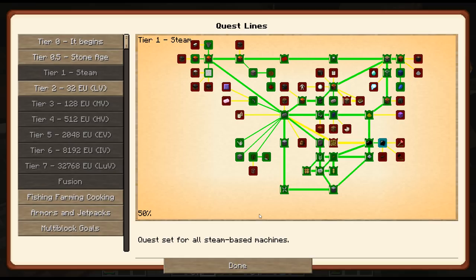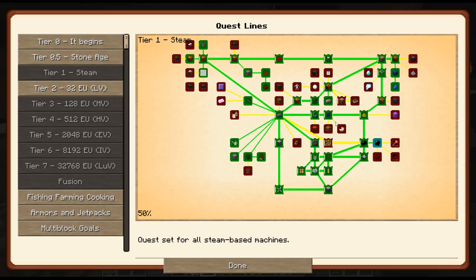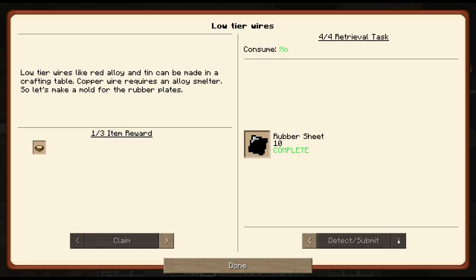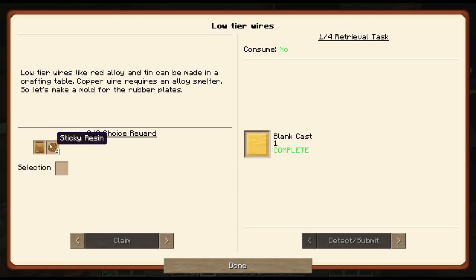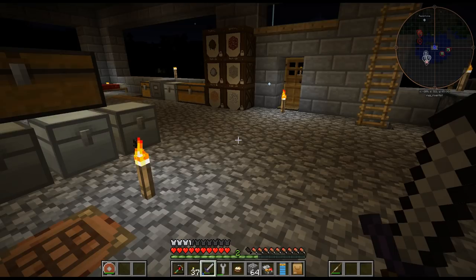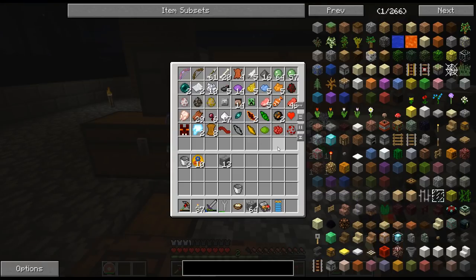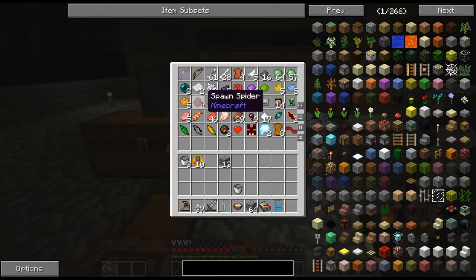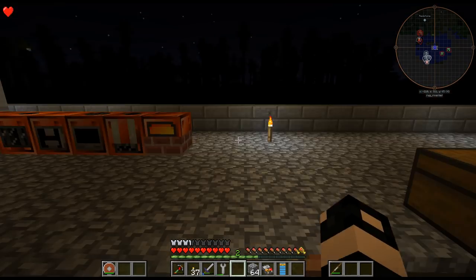I did a couple of little quests here and there, just for the loot bags basically. I ended up doing the blank cast and then the casting form, even though I already had one. I just put it back in the smeltery and melted it down, but I wanted to complete that. We got a spawn chicken — I'll take it. And food's always nice too.